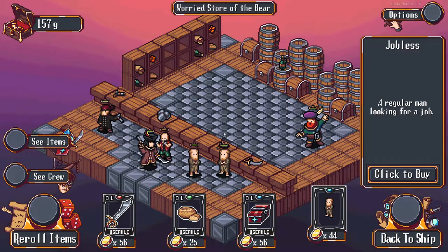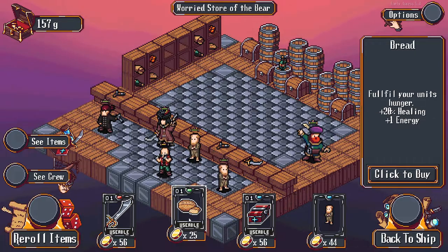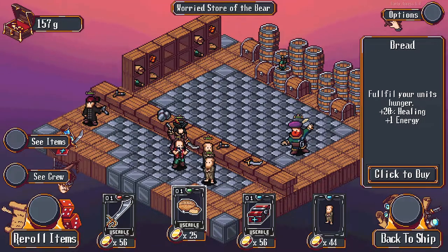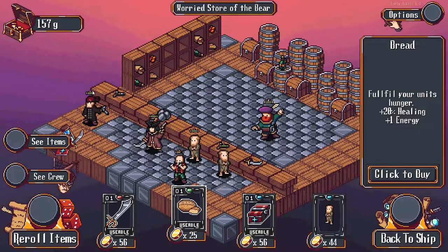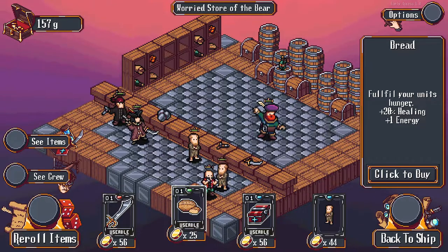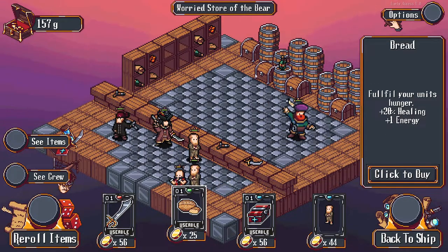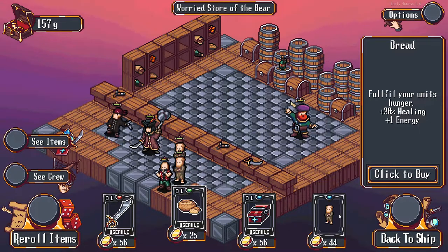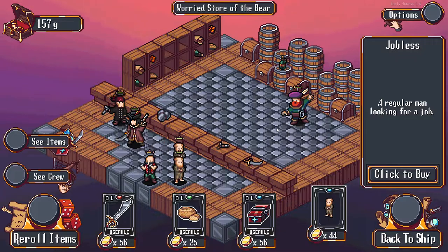When we run into the other shop, that's fairly important. We don't have to worry about food, rations, or anything like that - it doesn't seem like our crew starves to death. I'm not sure if they do, it's not apparent. That might be what the energy stat stands for, but I haven't seen it explained anywhere particularly.